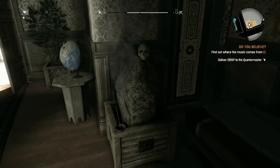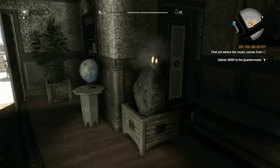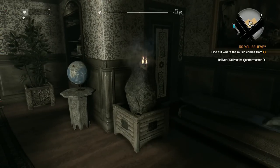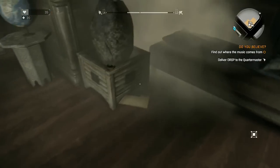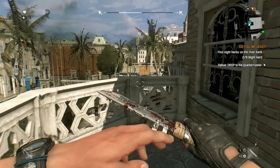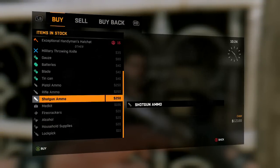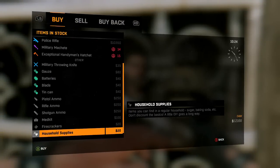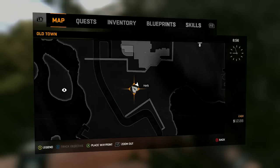You want to put the stones inside the skull's eyes and then watch the magic. Now go to blueprints right there and you need some ingredients. The first ingredient is one alcohol — you can get that from any store.